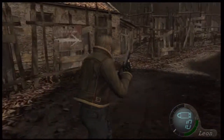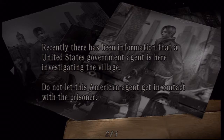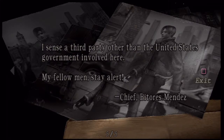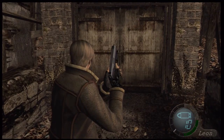Ooh, chicken laid an egg for us - those are also random. There's a file: 'Recently there has been information that United States government agents are investigating the village. The prisoner is being held in an old house beyond a farm. We will transfer the prisoner.' So apparently Ashley might be in this old house, and they already know that we're here even though we just got here - that's kinda creepy. Alright, it seems like it goes to the next area, but that's the end of the episode. Thanks for watching guys, and we'll see you next time.